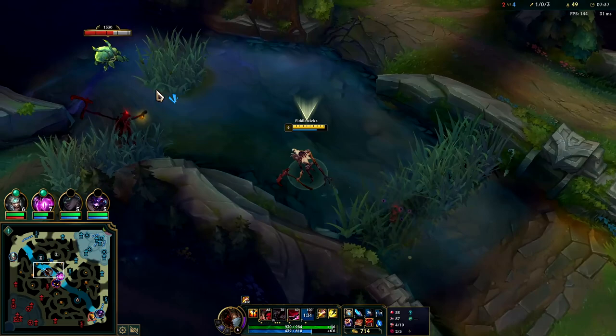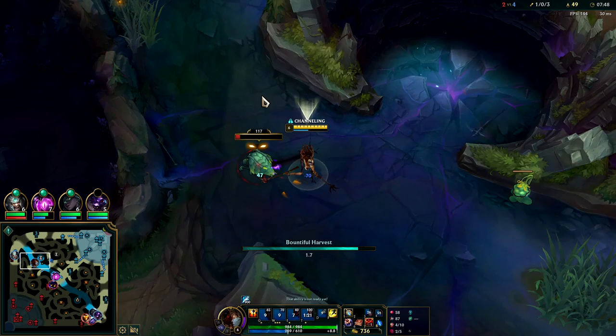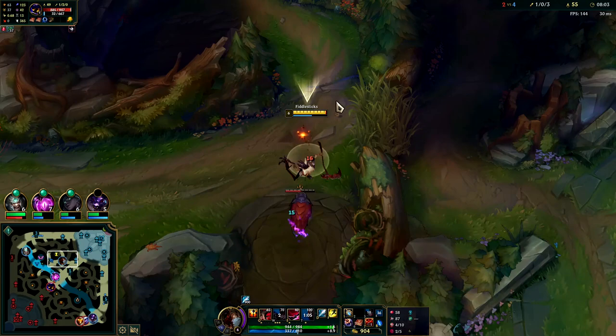I'll grab top scuttle real quick - they already know I'm over here, so if Trundle's taking my blue buff it's already too late. Your fear is most helpful against scuttle to hold it, or to steal against your other jungle monsters - against normal camps it's basically just one auto attack's worth of damage. Our Predator and R are on cooldown so we probably can't do anything to the enemy.